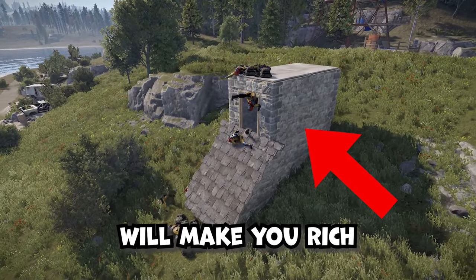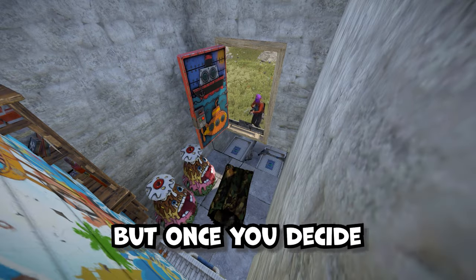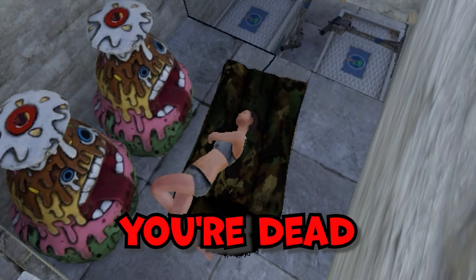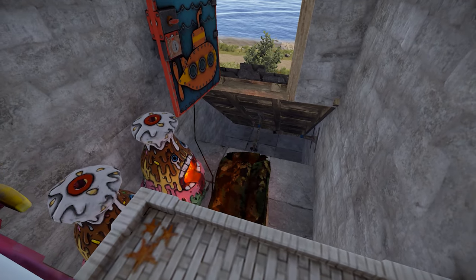This trap base will make you rich. It looks like an ordinary small base built by a new player, and inside you'll find free loot. But once you decide to jump down, you're dead. The main advantage of this trap is that it costs a little more than nothing and doesn't require electricity.